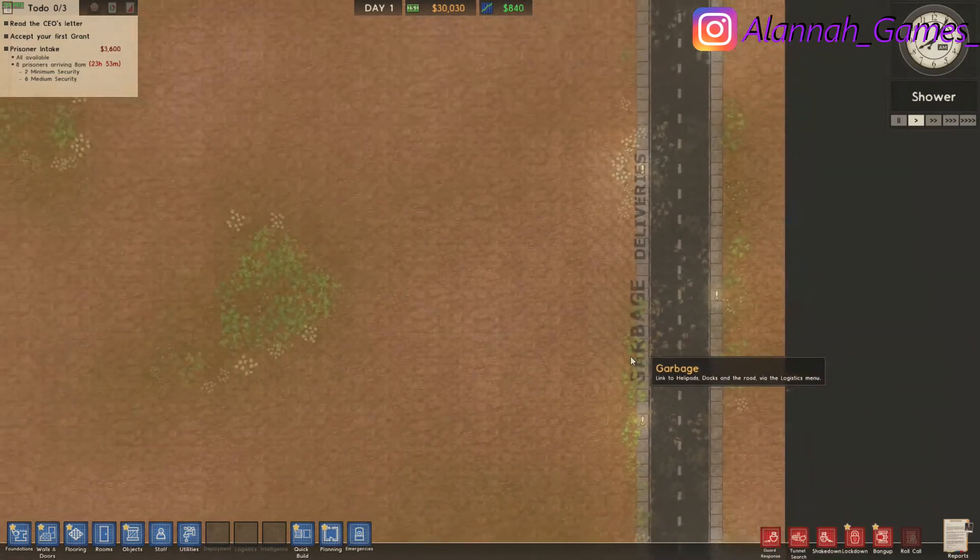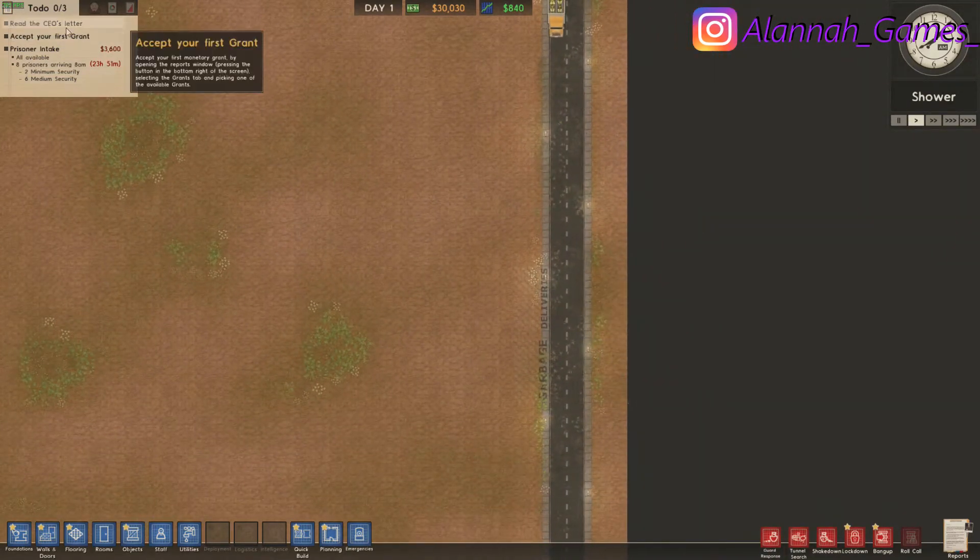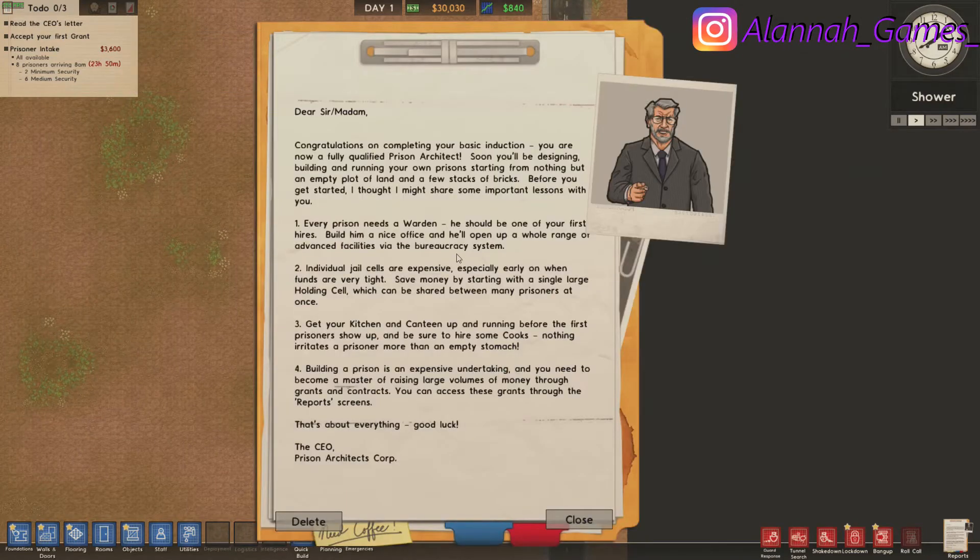There's garbage and deliveries. This is like the last part of the campaign I played. It says every prison needs a warden and an office. Individual jail cells are expensive early on, so maybe choose a holding cell. Get your kitchen and canteen up and running before the first prisoners show up. Be sure to hire cooks and accept grants.